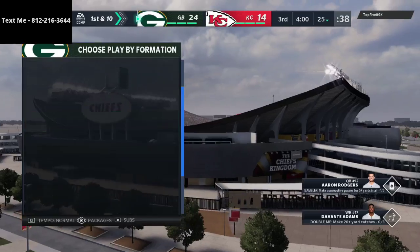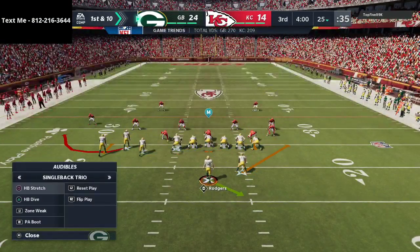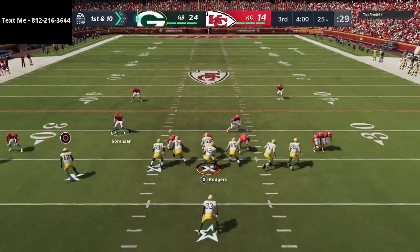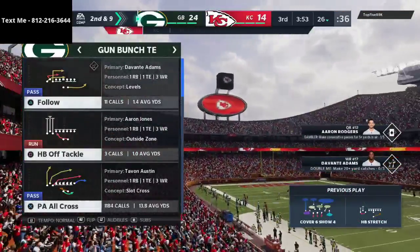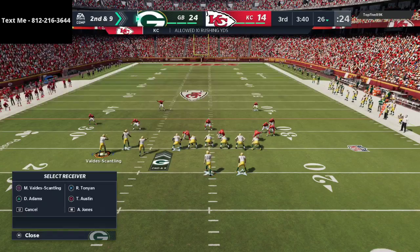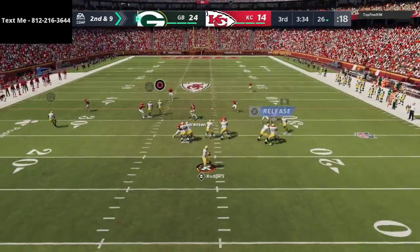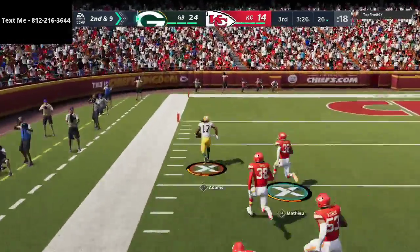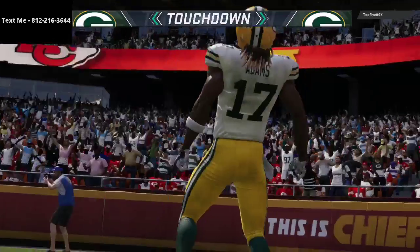My plan offensively here is just to be smooth and flawless. One of the first things I'm going to do is test his run defense with the stretch run. That also gets the clock ticking. He's running a ton of match coverage, so we're going to go to a curl flat corner setup — very effective against many types of match coverage. There's Davante Adams, a juke, open field, broke a tackle, and he's gone — touchdown! 31-14!